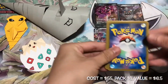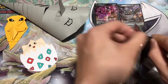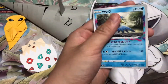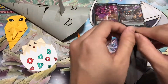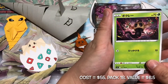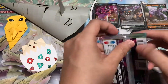We have Gatsby V's turn to bless us with more good pulls. First pack magic from the V — we have the Aerodactyl V. Definitely one of my favorite Pokemon.